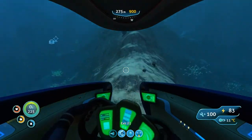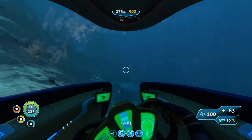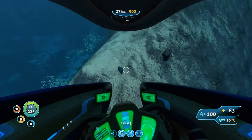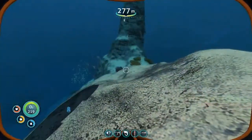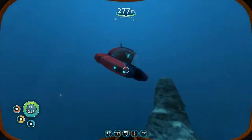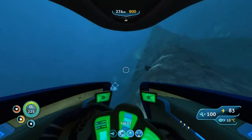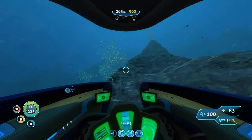There was more stuff here — more fragments up here as well, like two pieces of the Cyclops engine parts. And see this is magnetite — you can pick up magnetite here. If you break these nodes you also get gold. A lot of resources around the mountain island area.